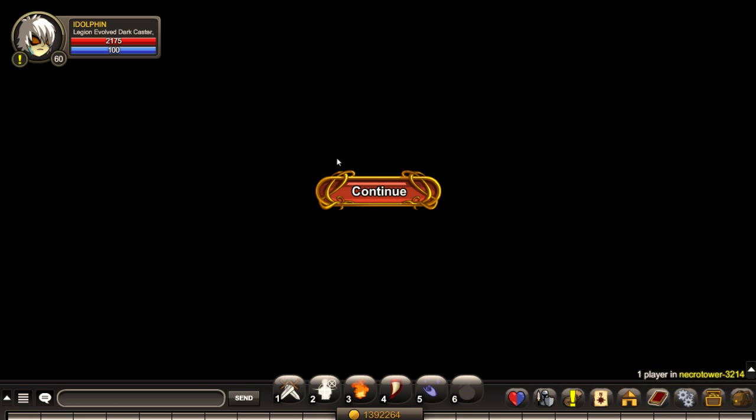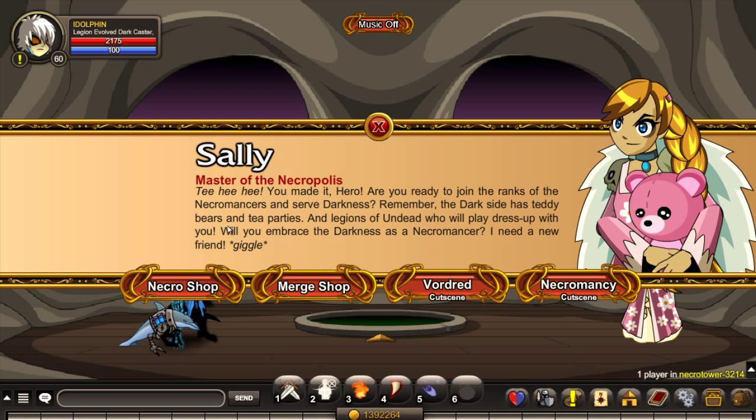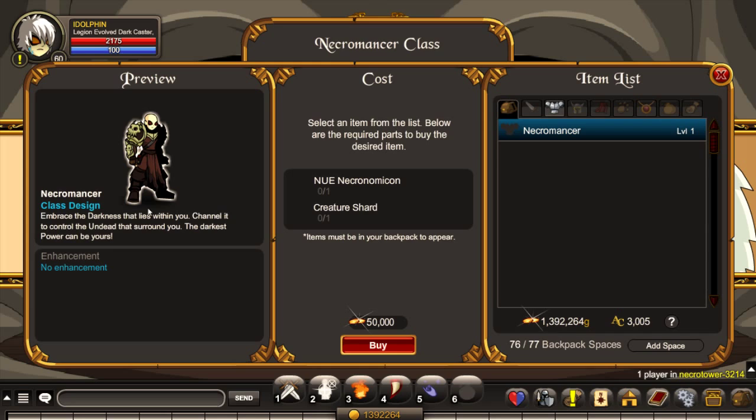Just click on continue, speak to Sally, and go to her merch shop. You would need rank 10 Do Mood and you would need creature shard, which I just showed you how to get.